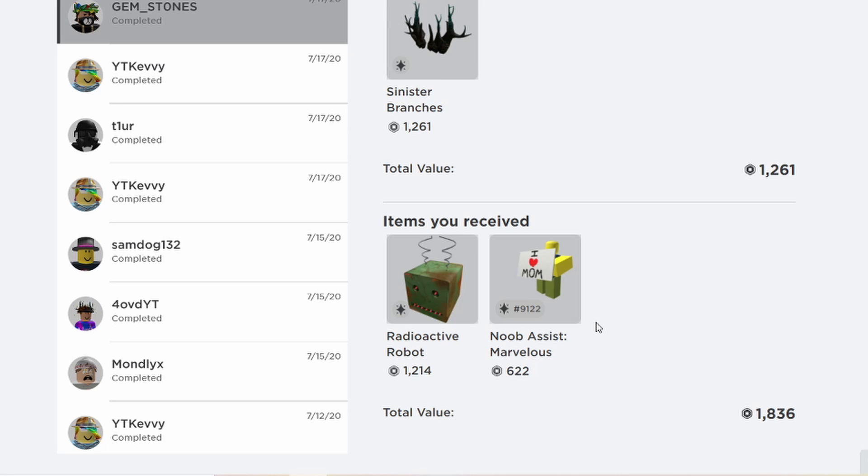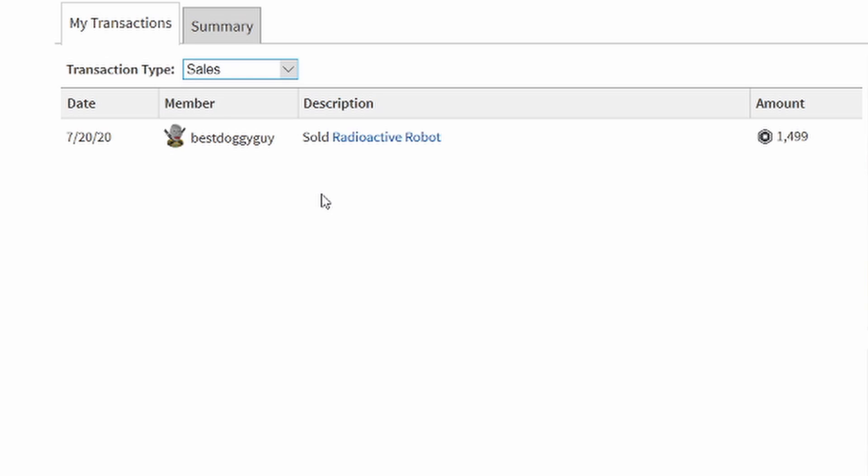After that, I was actually able to sell Radioactive Robot, which surprised me. I sold it to BestDoggyGuy for 1.5k Robux. However, I didn't get the full 1.5k — I got around 1,000 Robux because whenever you sell an item on Roblox, Roblox takes 30% of the sale. So I had about 1,000 Robux in my account after the sale.